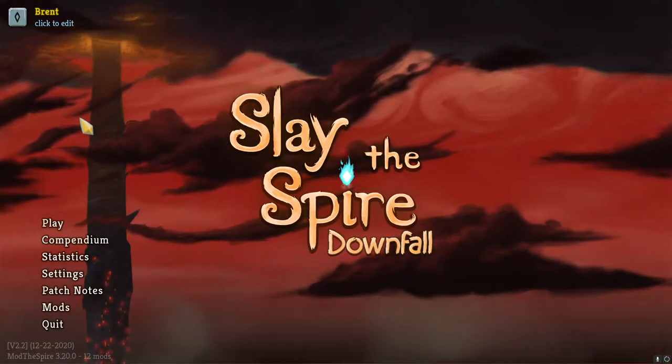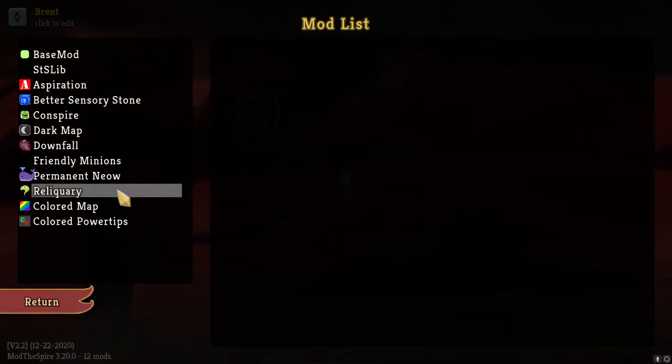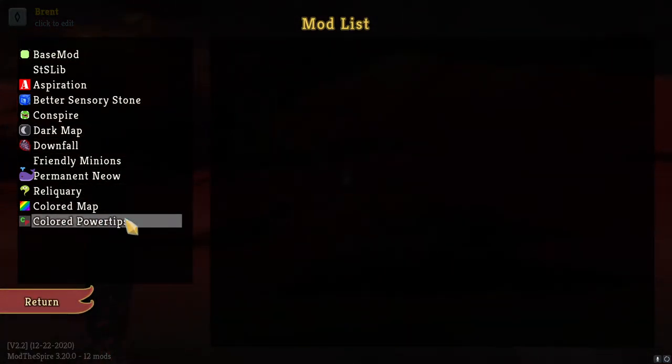What's up guys, it is Brent back here, and we are going back into some Slay the Spire Downfall. Another simple little mod — still getting through some of the other stuff we've added. Added a couple bigger ones; this time we just did Color Power Tips.